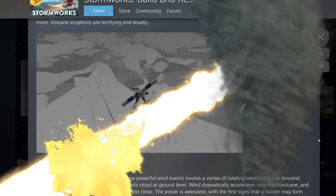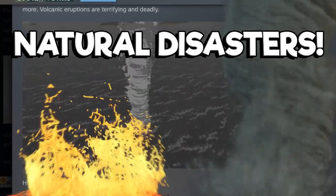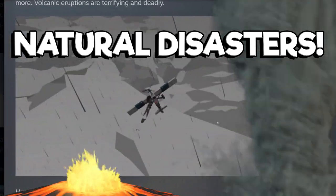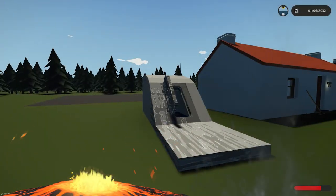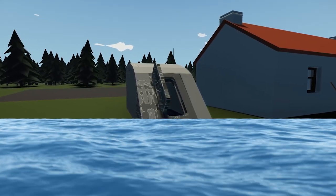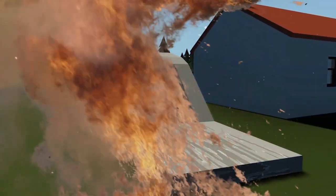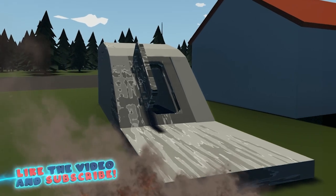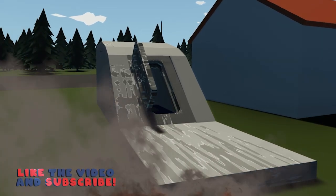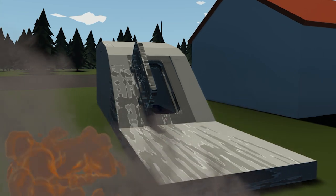In today's Stormworks episode, we're going to be talking about the upcoming Epic Natural Disasters update. Stay tuned because we do some awesome testing with an air raid bunker, including tsunami bunker survival, and we let a massive bombing run hit this bunker to see if we can survive. This is ultimately going to be testing for the new DLC when it comes out. If you're excited for some more Stormworks, hit that thumbs up button and let's jump in.